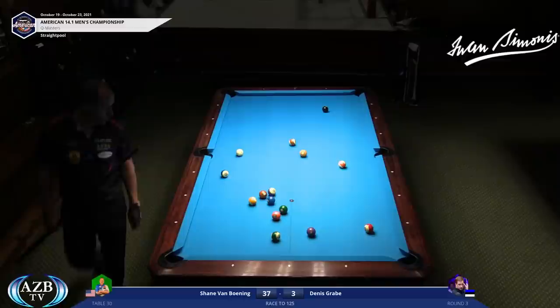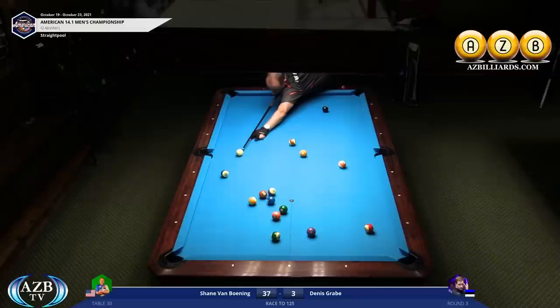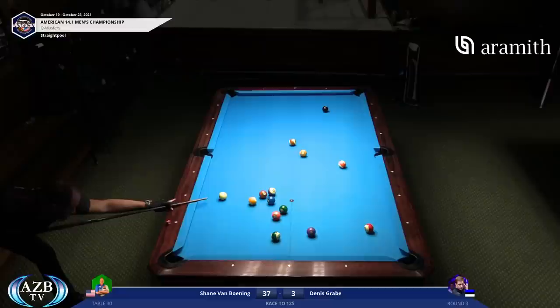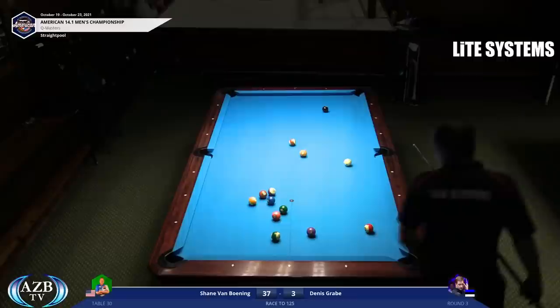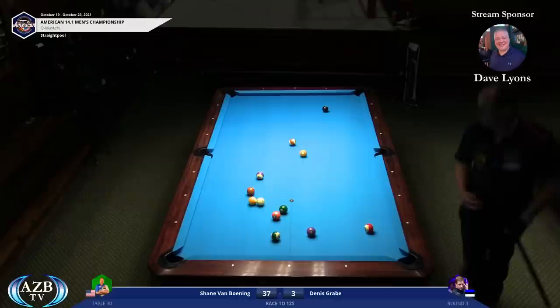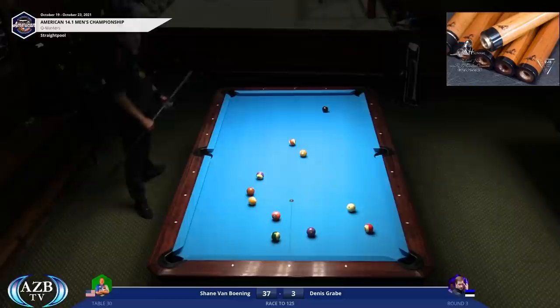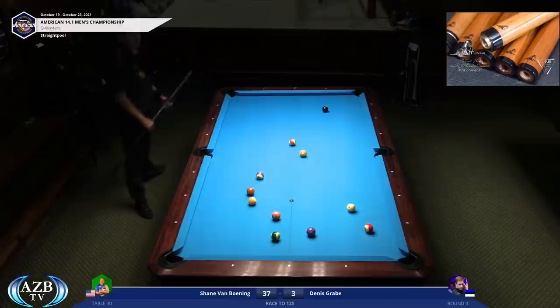He can hit this with high english and come down, but it looks like he's going to draw — the popular shot today, the draw to the top rail break, but as you saw it can be quite dangerous because he nearly scratched in the side. Players of my generation didn't have the option of shooting that shot because the cloth and balls we played with were much heavier — balls didn't break as purely as these new plastic resin balls, and cloth is much faster today. These powerful players with hard strokes like Shane can shoot that shot with draw and have no clusters, which is his objective all along.